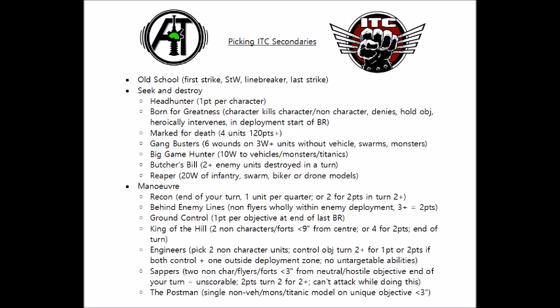Next we have Marked for Death — you pick four units from your opponent's army with a points cost of 120 points or more, and you get one victory point for each you kill over the course of the game. Most armies are likely to have four such units, but some might not, particularly if they've got multiple small units. You'll generally want to target units your opponent needs to throw forward to deal efficient damage, because if you pick a unit they can afford to keep in the backfield, they can basically deny that secondary. Ideally, go for the ones easiest to kill or ones you want to kill first anyway. Typically I'd say this is a fairly good secondary even if you're losing — focus on destroying these units early and you're likely to get a few of them.